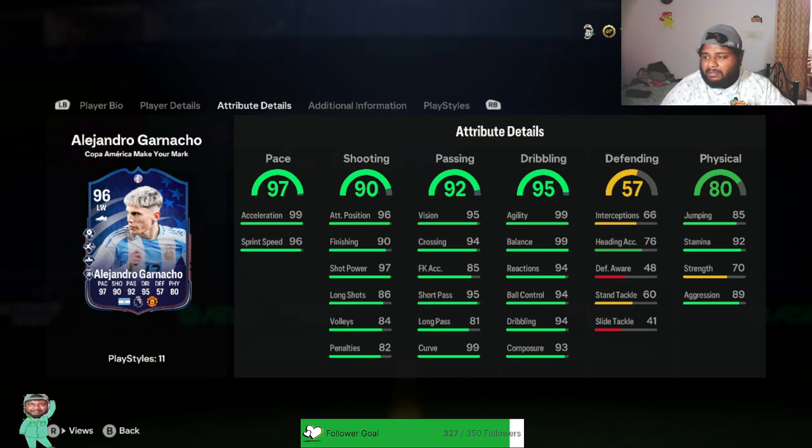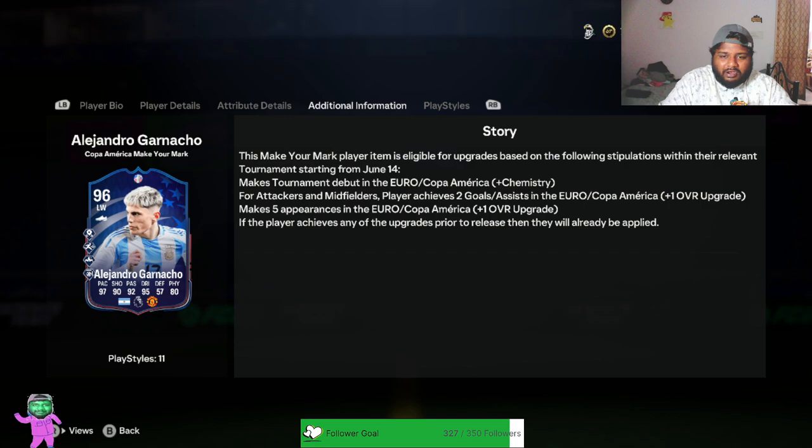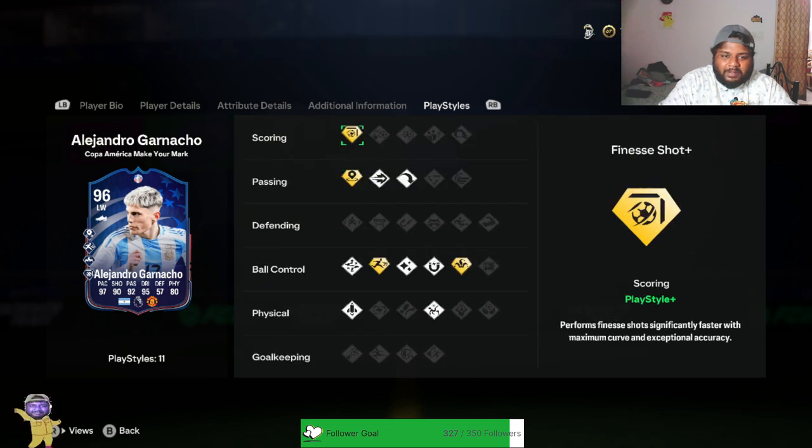In real life he tracks back a lot, so that is really good — we'll have to check if he does that in game. Ball control is 94, dribbling 94, 99 balance and agility. This card is insane, I'm already losing it just looking at him.